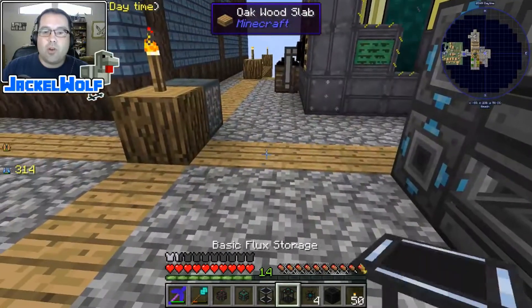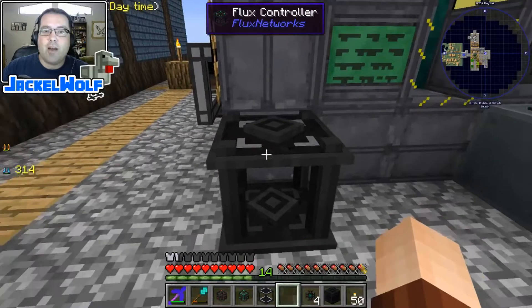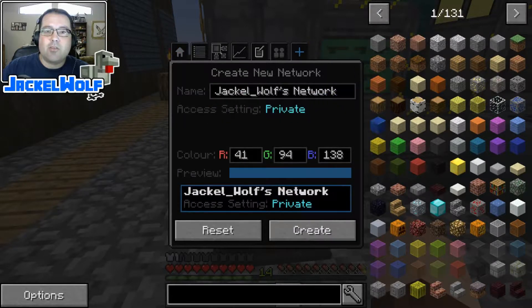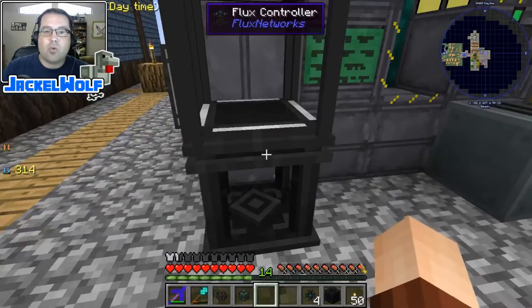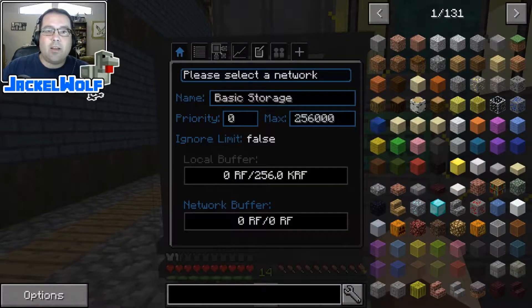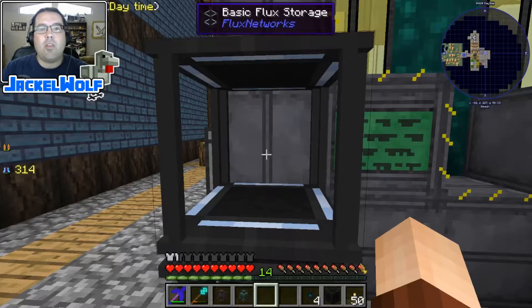To start, we place the flux controller in the world. There is no network yet, so we're going to create one — I'll call it Jackal Wolf's Network. We also place the basic flux storage on top. Right-clicking it, we select the network it's associated with — Jackal Wolf's Network is available, and we click on it.